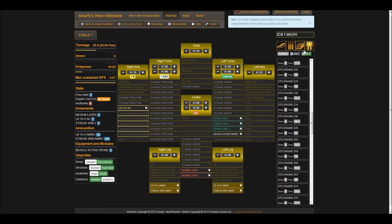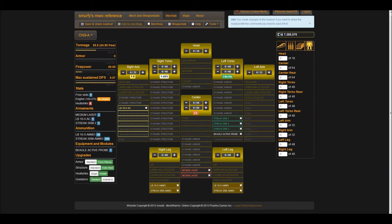Let's max out the armor. I like to go for a front-to-back ratio on the side torsos and center torso — between 3-to-1 and 4-to-1 for my short range mechs. So we'll put 38 in front, 10 in back on the side torsos, and 50 in front and 14 in back for the center torso. And that extra armor in the left arm — the .07 — we're going to want to get rid of that. Let's drop the left arm down to 16. There's nothing in there anyway, so it doesn't really matter.